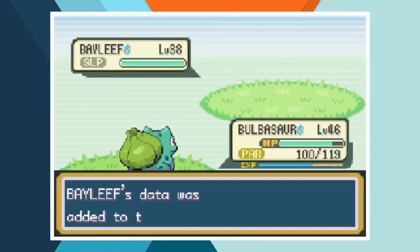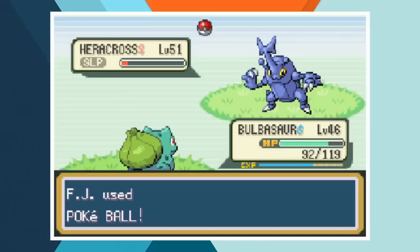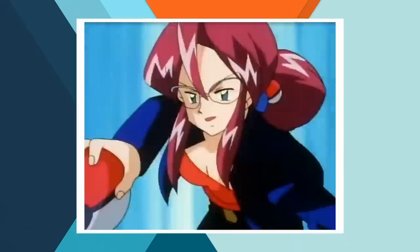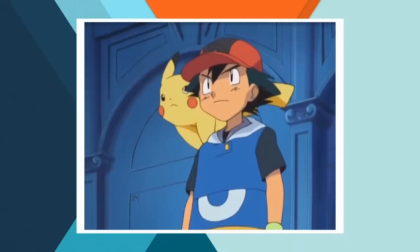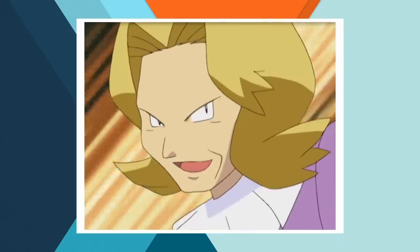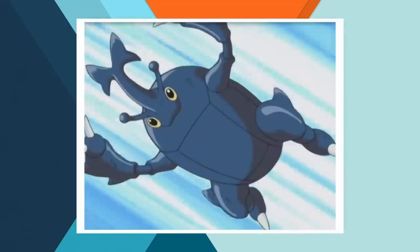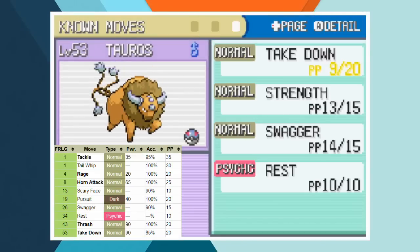Before the League we add Bayleaf, Snorlax, and Heracross to our team — Ash caught them all at high levels on Route 22. We're skipping ahead to the champion and our rival Gary. Ash battled Lorelei and Agatha using just his Pikachu in one-on-one matchups, so we'll just pretend the Elite Four doesn't exist. Ash vs Gary is all that matters now. When Ash and Gary finally clashed after five years of waiting, Ash used the team of Tauros, Heracross, Muk, Bayleaf, Snorlax, and Charizard. Tauros is at level 53 with Takedown, Strength, Swagger, and Rest.